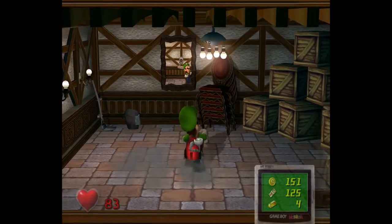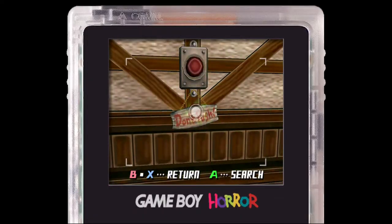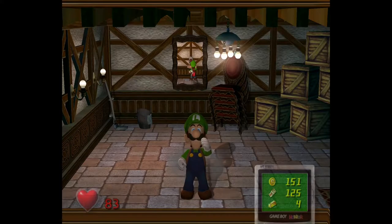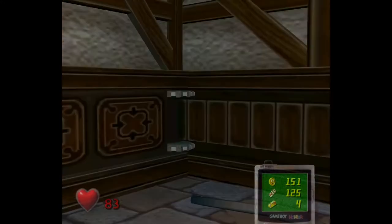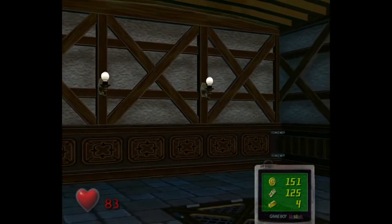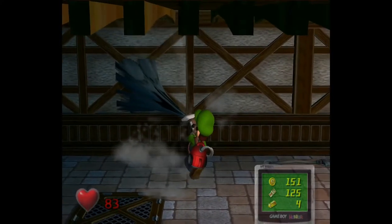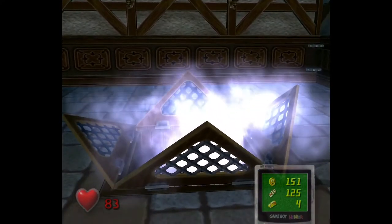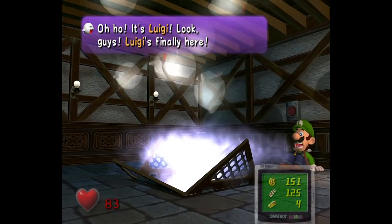Now that we've done that, you'll notice there's something over here in the mirror. If we look at it with the Game Boy Horror, there's something in the mirror — don't push. As the classic meme goes, this sign can't stop me because I can't read. Oh, new area! Danger. Got another button. 'Who's there? Who disturbs our sleep? Oh, it's Luigi.'